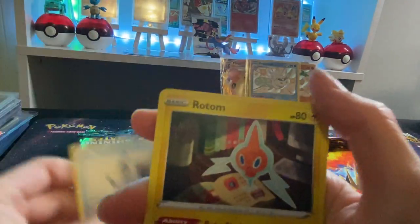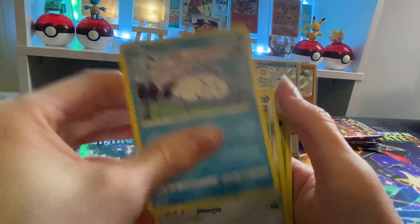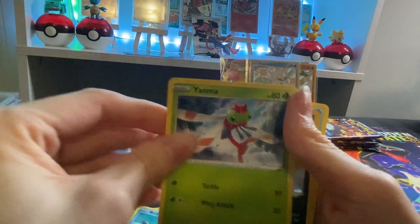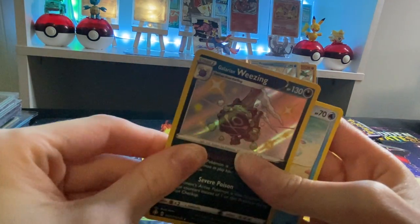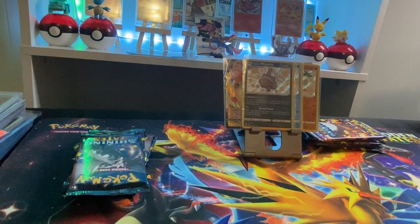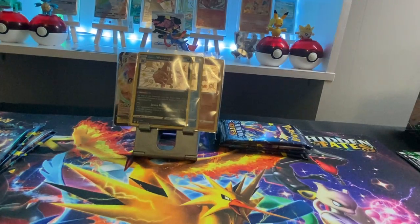We get Fire Energy, Rotom, Rusted Sword, Snom, Cuffant, Grookey, Bzzwole — ooh, I see a baby — Weezing, followed by a Manaphy. Can we heat it back up, guys? Another Charizard pack.